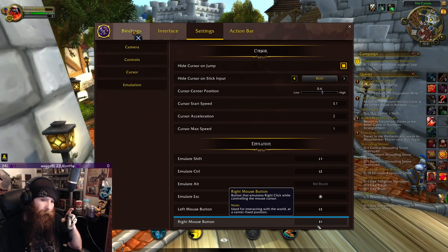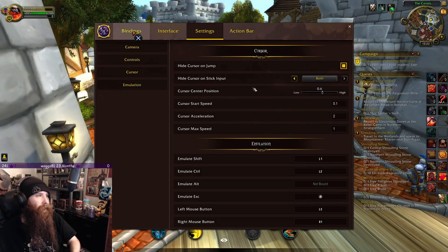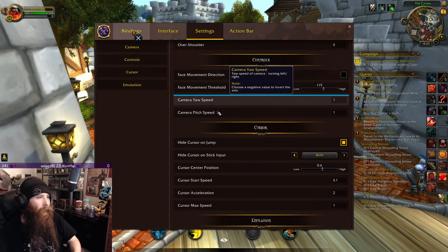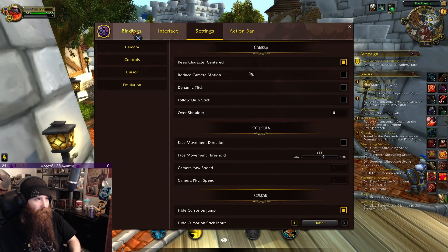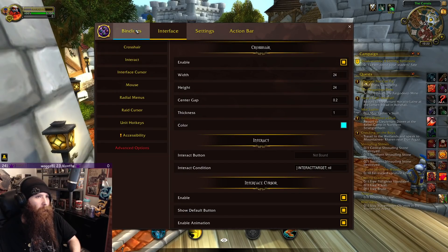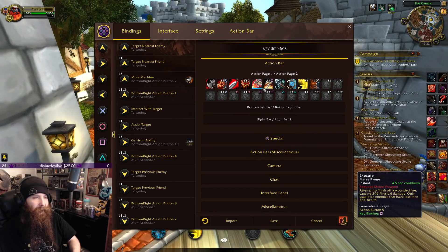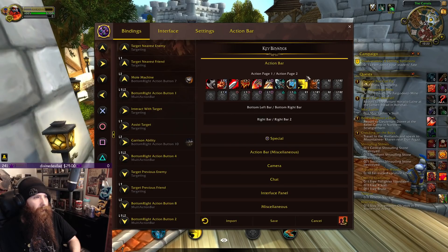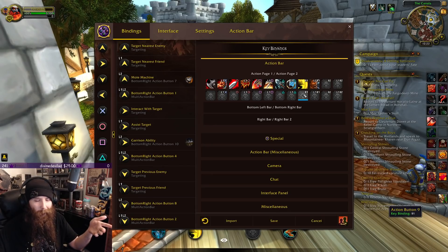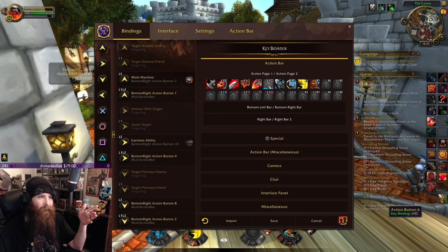I specifically have assigned R1 as my right mouse button. So if you're using a controller, this would be your right mouse button — you use this to click on things. You have your cursor and can edit everything you need. I focus almost entirely on my bindings, looking at my action bar where I have things assigned. You can visibly see your action bars this way. I still recommend taking a screenshot so you can look at it and assign things individually.